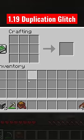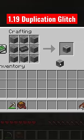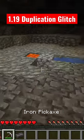Boom, you will have two lodestones. Go back to your crafting table and simply uncraft that lodestone, and now you have another netherite ingot.